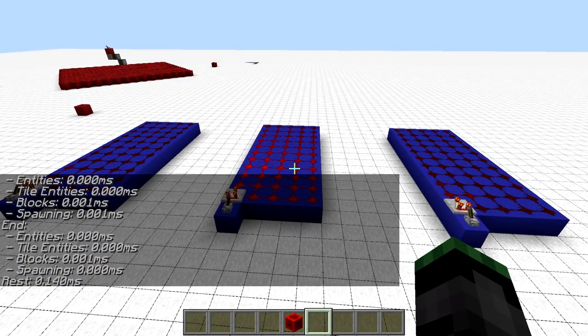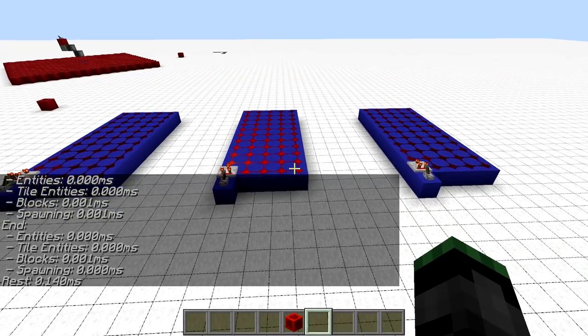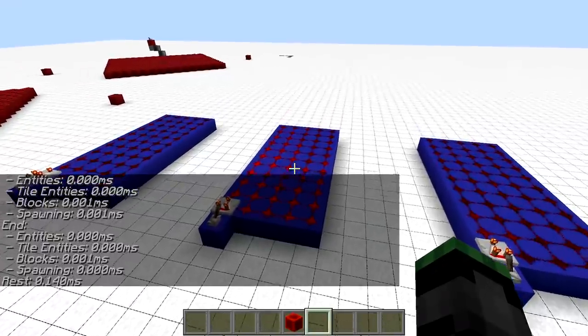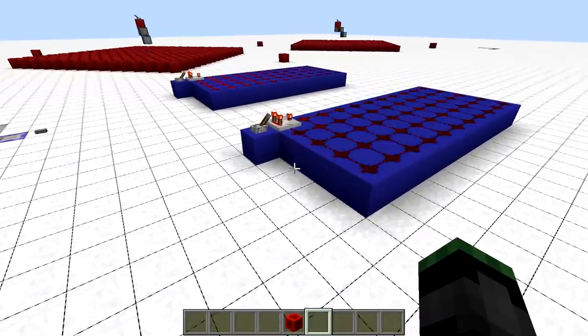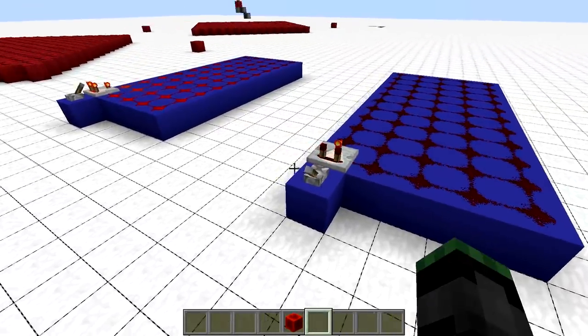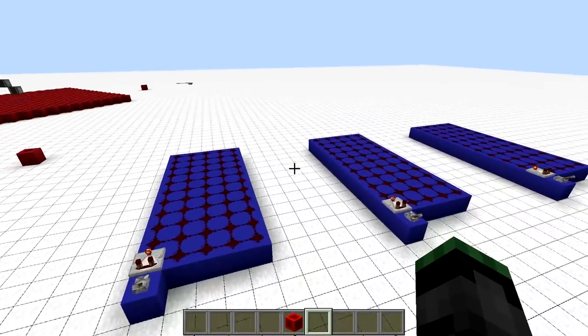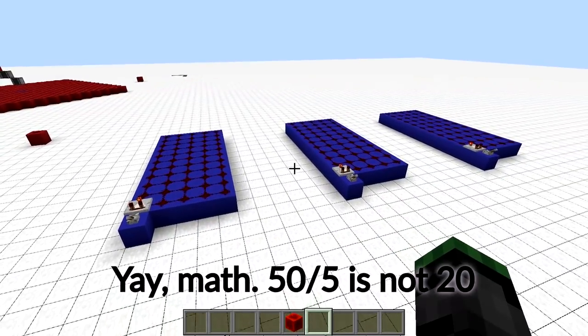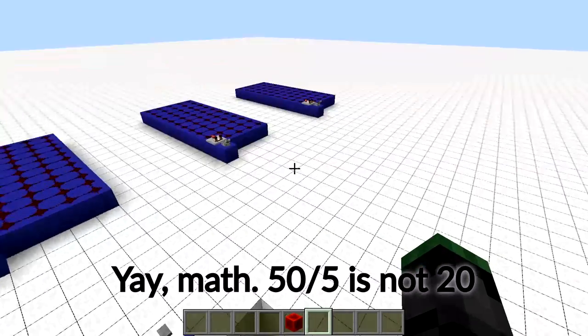If we run two of them, this should give us about 10 milliseconds per tick — and indeed it does. And if we run a third one, we should get about 15 milliseconds per tick, give or take one, because there's always some randomness involved. This concludes that measuring performance using MSPT is additive, meaning we can estimate what capacity a particular machine has to run multiple of these contraptions simultaneously — in this case about 20 before using 100% of server resources.